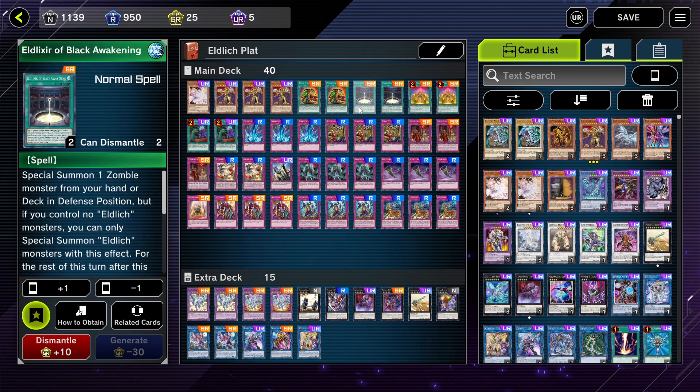Moving from there, we've got Eldritch Black Awakening. This is basically going to search for your Eldritch or any Eldritch-related cards, which is great if you don't have him in hand or if you want to summon two on the field. I highly recommend running two of these — I used to run one until I decided two would probably be better in this situation.